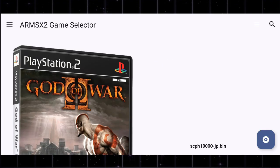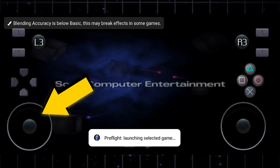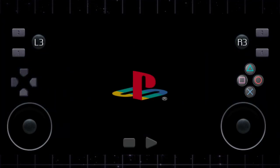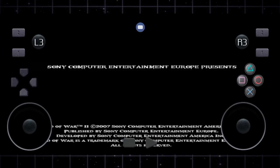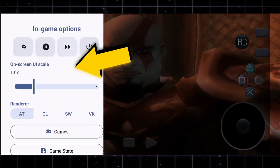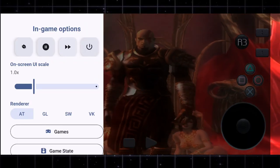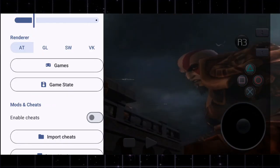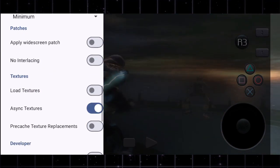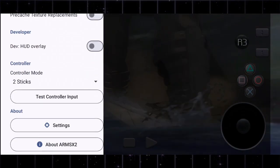Now it's time for the real test — let's run a game and see how this emulator performs in action. The moment you start the game, you'll see the new on-screen button layout, and honestly it looks sleek and modern, far better organized than older emulators. The app even supports portrait mode, so you can play comfortably no matter how you hold your phone. The gameplay runs at full speed, and right in the center of the screen you'll notice a small keyboard-style icon. This opens a quick settings overlay while your game is still running — from here you can rescale your controller UI, change the renderer in real-time, or save and load your game states instantly. You can also enable cheats or manage texture settings from the same menu, all accessible without ever leaving the gameplay screen.